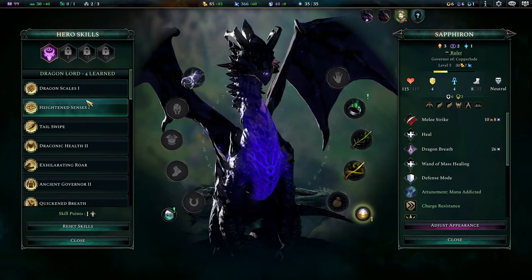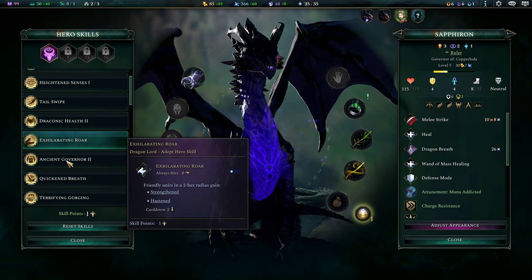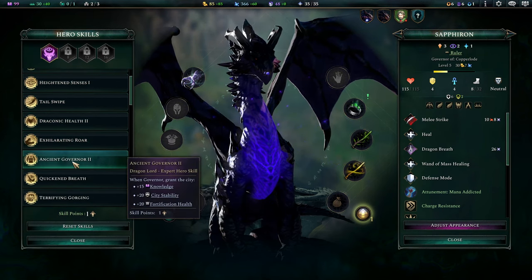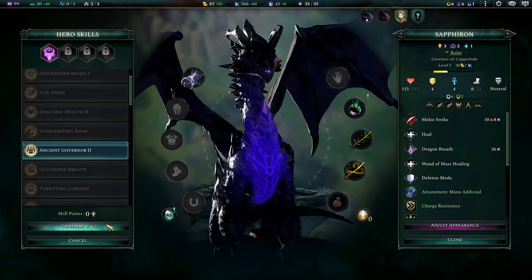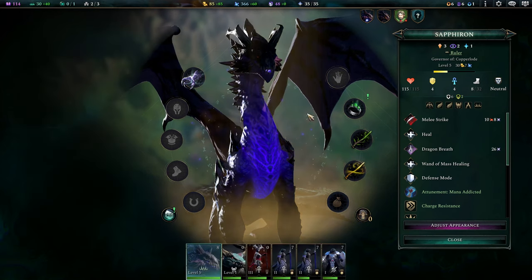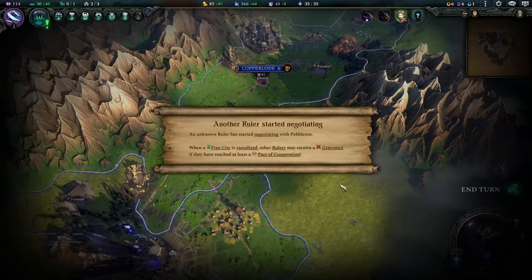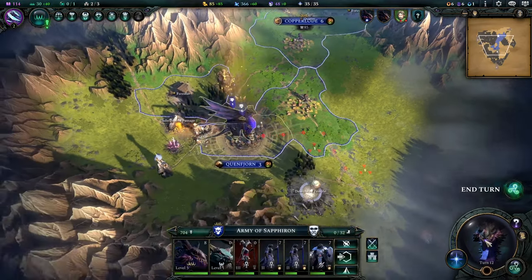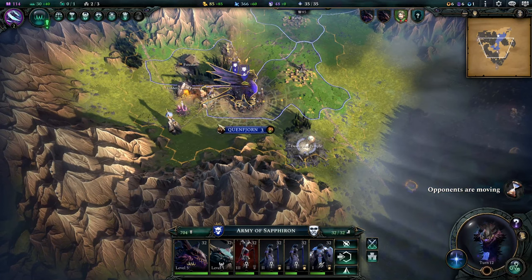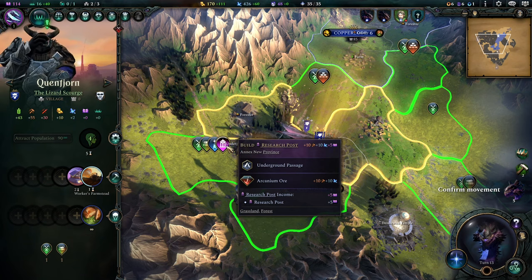Draconic Health is nice for more HP, obviously. Ancient Governor times two — I think we do that. Getting the knowledge from that is a little bit smarter in terms of the long game. Going Faith Undead would be funny. Yeah, it works great. Me and Terran played a battle offline.